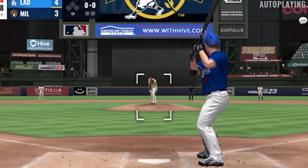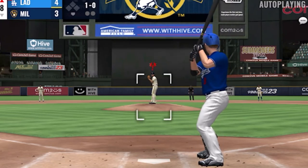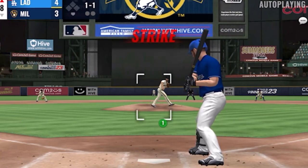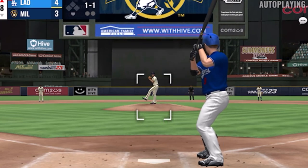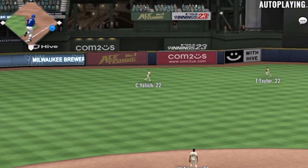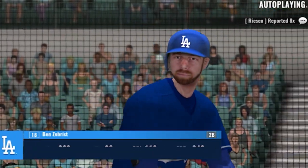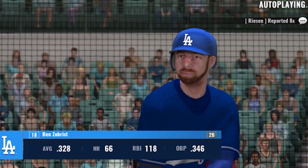From the stretch, it's a little low. A fastball blows by him for strike one. It is sent the other way — deep left center field — and he'll get there in plenty of time to put this one away. Stepping up now is Ben Zobrist.